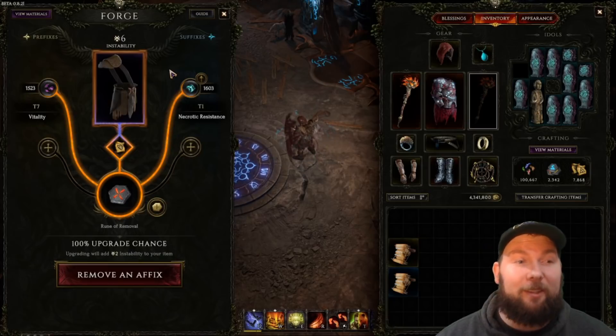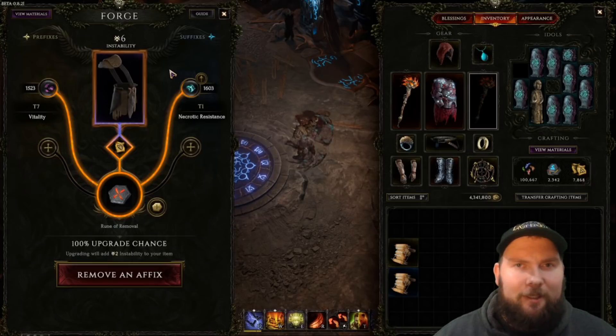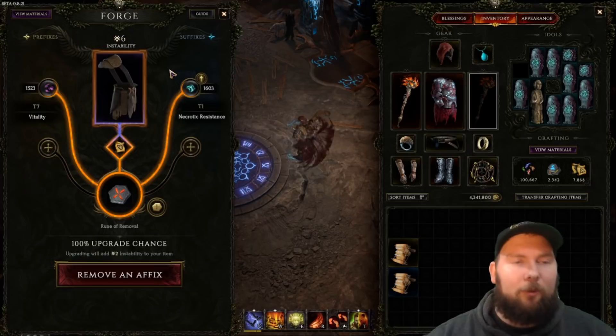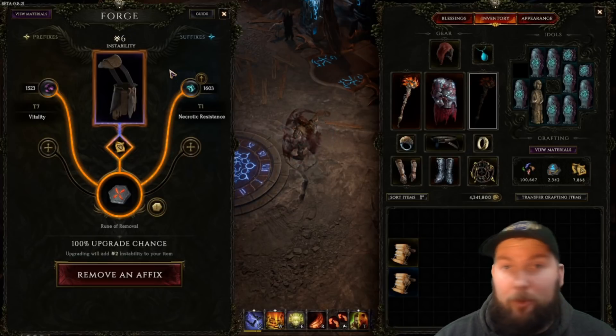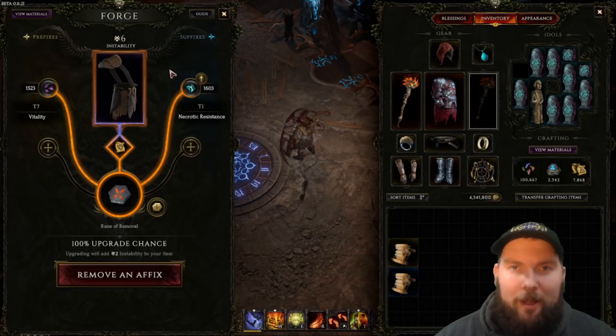Alright, and that's my video for the basics on crafting — how to craft, what is crafting, and just how the whole formula and instability is calculated. As you can see, it's very simple. It's not a complex thing — you get to choose. It's very deterministic, and of course there's always going to be a chance to break the item you're working on. As always, stay safe, travelers, and have a good day.